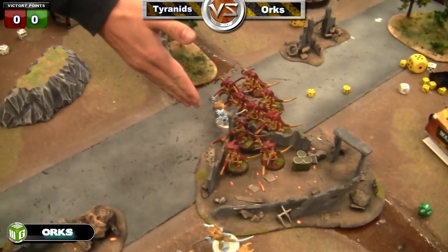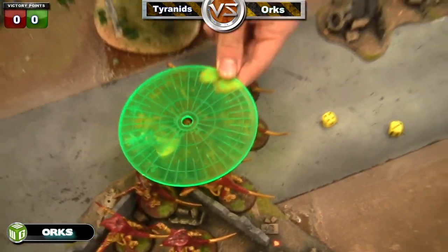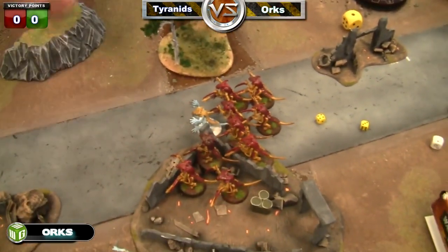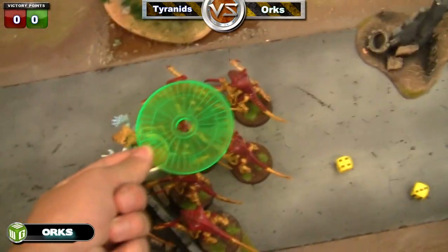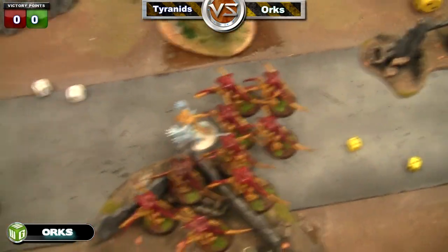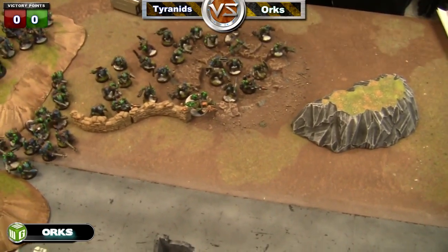This squad is going to shoot that squad. Looks like seven hits. Strength first — eleven under the template. Only the guy under the hole — so one hit. It is strength ten, I believe. One shot, two to wound. It still deviates, so only the model directly under the template counts. That's your warrior.